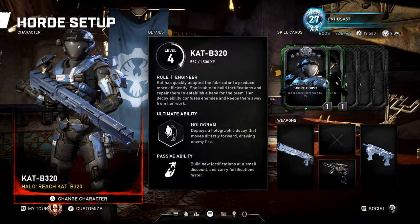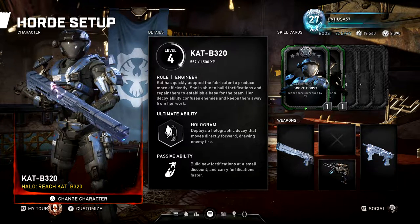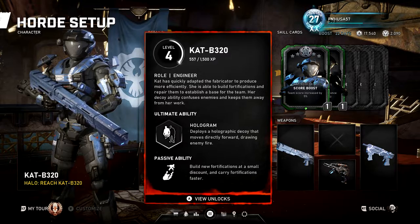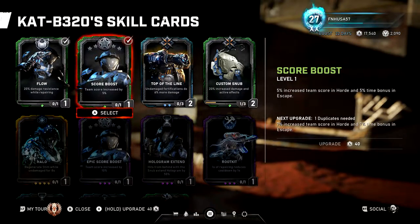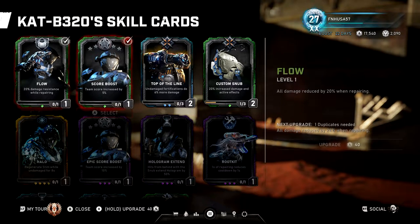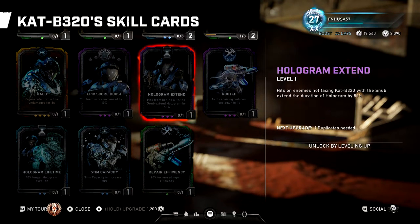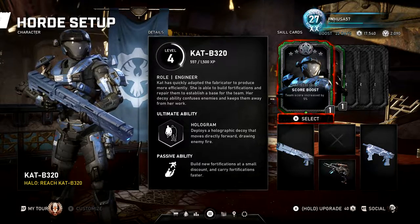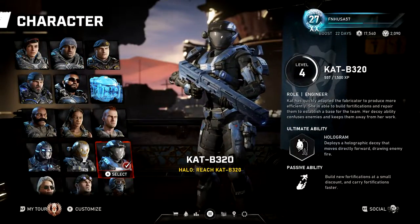The next Halo character is Cat, classed as an Engineer as well. She has a Hologram as her Ultimate, which is alright for certain situations but not really that great. Her Engineering cards are meh — she has cards similar to Flow or Ingenuity, but she doesn't have Efficient Fabrication. She's basically a secondary Engineer, but since the God Squad is Dell and Baird, there's really no place for Cat in Horde or Escape, sadly.